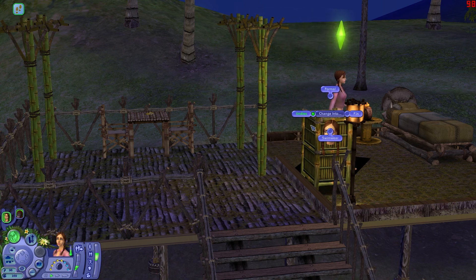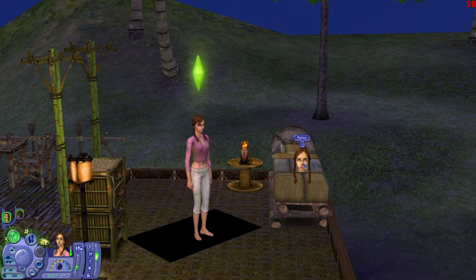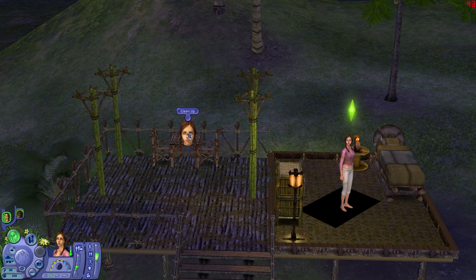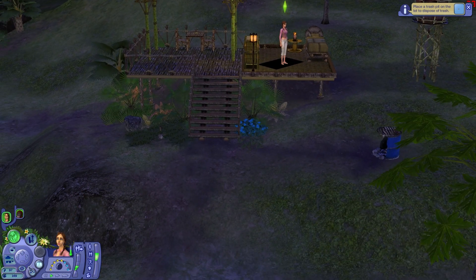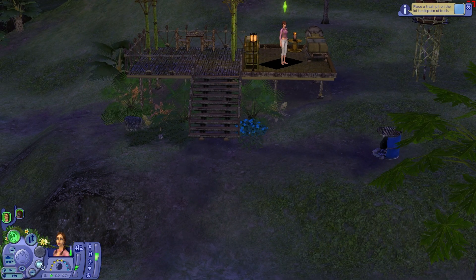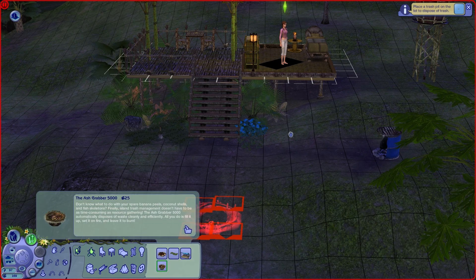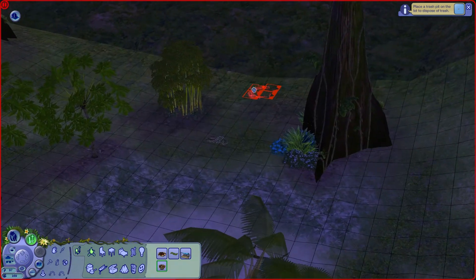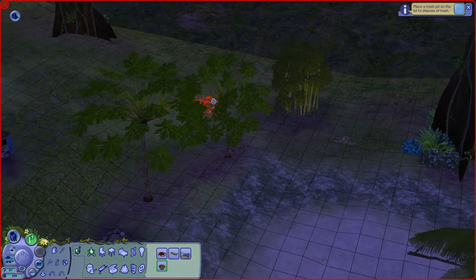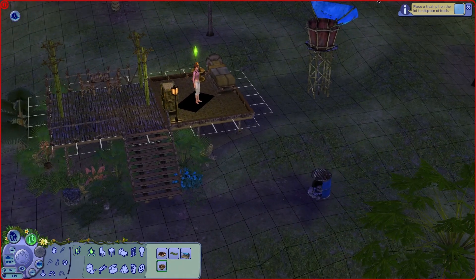We can go in here to change into formal wear and PJs. When we're in our house, here's our bed — we have a nice little torch right here. This is nice. We have a nice little table. Let's go ahead and clean this up. We need to place a trash pit on the lot to dispose of trash. So let's go ahead and purchase a new item in the bartering system and buy a trash pit. We'll put it somewhere not too close to anything important — ooh, we can put it behind the potty. That's where all the trash goes!